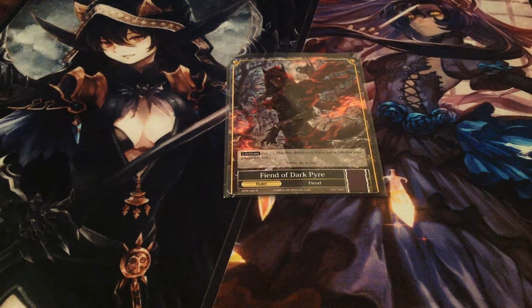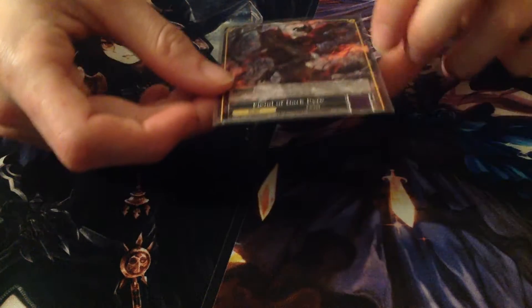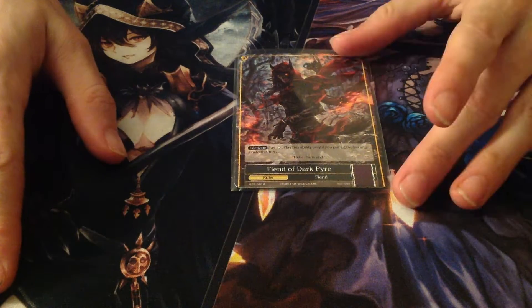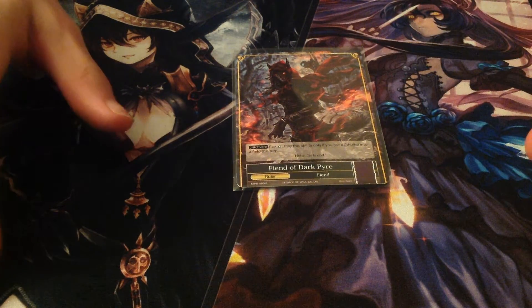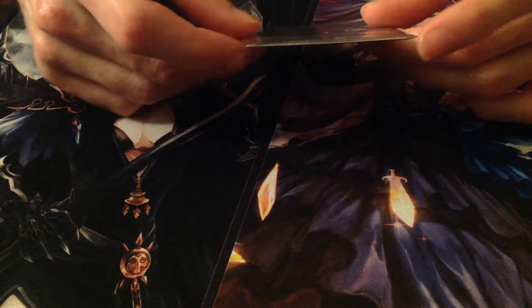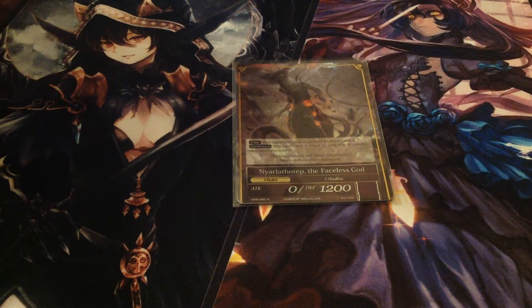I picked the core up for probably $75, not counting the stone deck, because that's kind of expensive. Here's your ruler, the Fiend of the Dark Pyre. He has an activate effect — you pay a cost of zero. If you have a Cthulhu on board, you can J-activate him into your boss of the deck, your J-ruler, Narlahotep, the Faceless God.